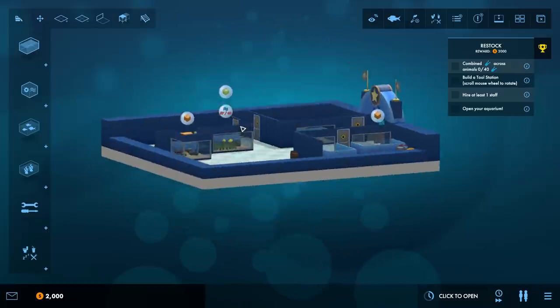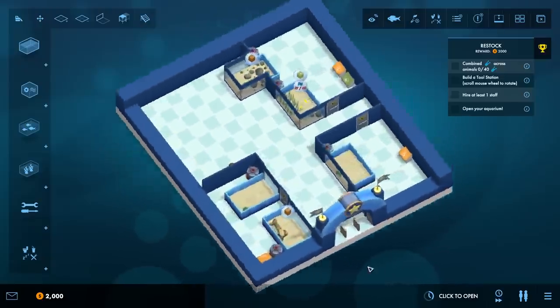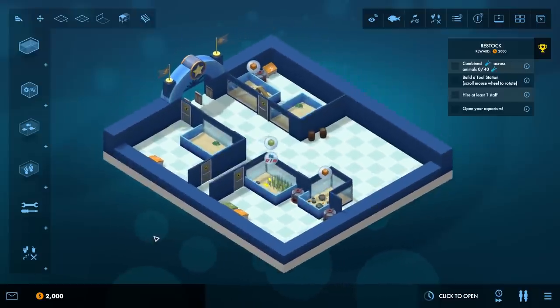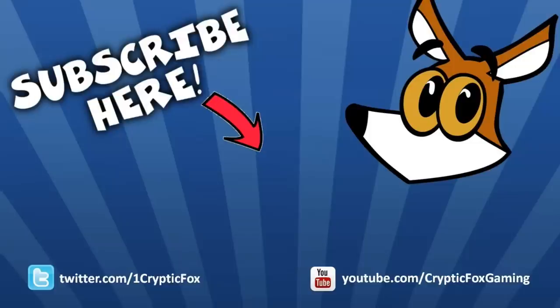We're taking over the new aquarium and we'll tackle it next time. If you're interested in picking up Mega Aquarium yourself, it'll be out on September 13th - you can get it on Steam, I'll have a link in the description below. If you like this game and want to see more of it, make sure you leave a comment down below so I know how you feel about it. We'll maybe play it a little more and see how building our next aquarium goes - hopefully we can turn this one into a thriving and profitable business as well. I'm as always Cryptic Fox, I'll see all of you next time.